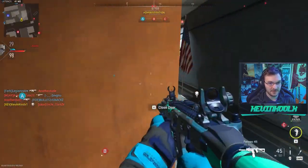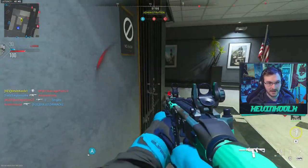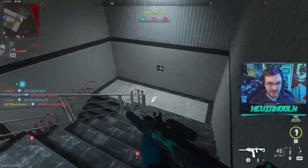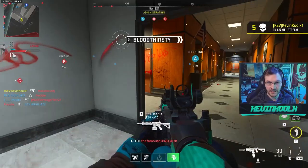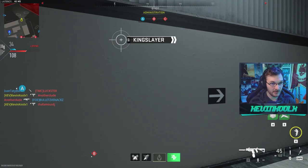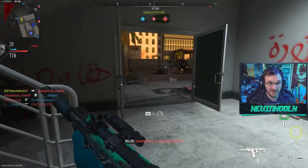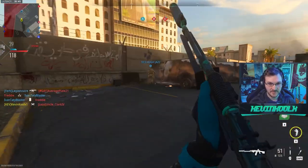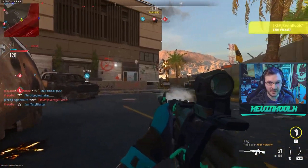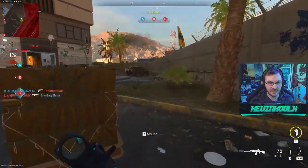I forgot to mention my killstreak package — basically using the Warzone loadout with a UAV, because the UAV is probably the most powerful killstreak within Warzone. I've got the care package because you're calling in loadouts, and I have the double kill — not the precision airstrike because you get those all the time. I find a sneaky spot to call in the care package, since this map is kind of crazy.